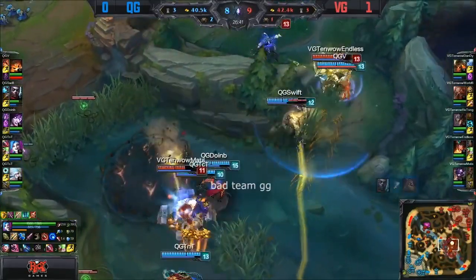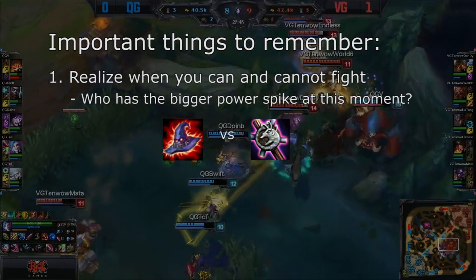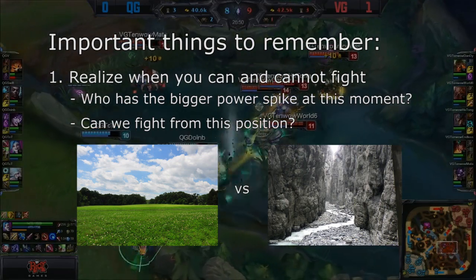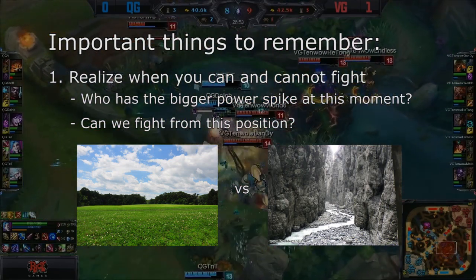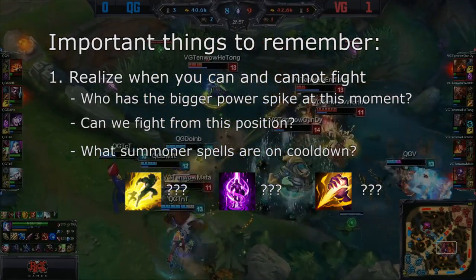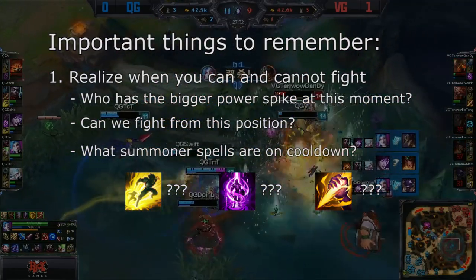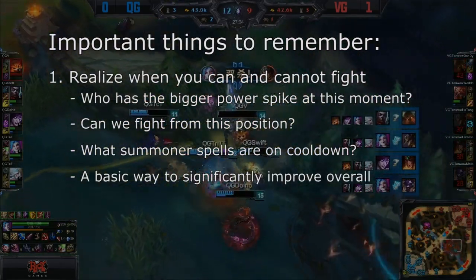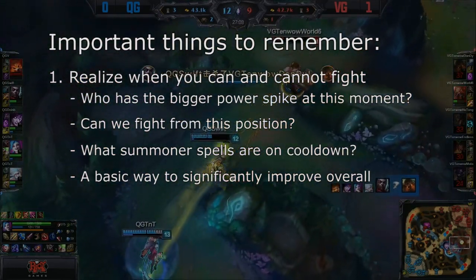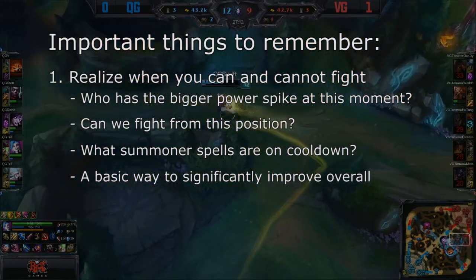The best way to know if you can win a fight or not is to do one of the following. First, look at your items and the enemies' items — who has the bigger power spikes at that point in the game? Another is to have a look at your positioning: can we afford to fight in this choke point or do we need a more open area? Also, check your cooldowns — do we have Flash on our AD carry and do they have Flash on their AD carry? Being able to recognise these things will give you a big advantage over many teams on the ladder, simply because they do not do it. Learning these basic things can significantly improve your gameplay.